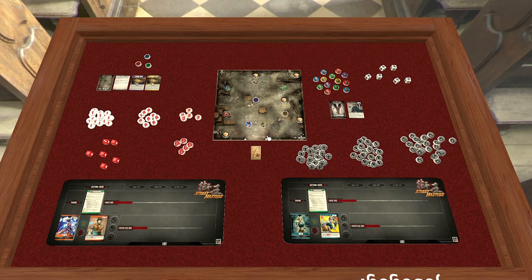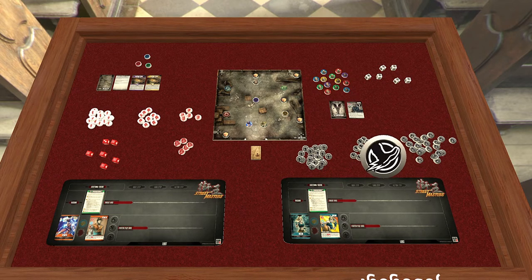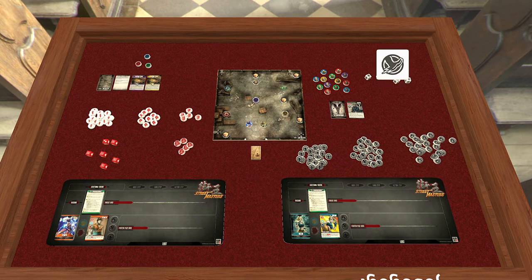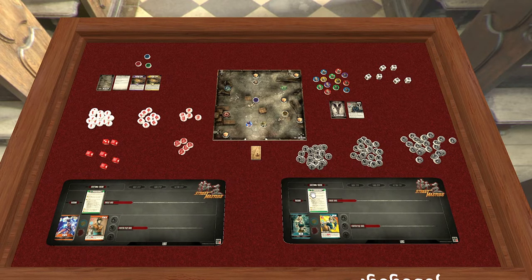Put everything else back in the box. Take out one of these big, beautiful stage tiles — it's got all this crazy stuff on it. Pop out the objective tokens, defense tokens, and damage tokens. You're also going to need dice. I don't think you need more than five or six white dice ever for anything. Five or six is about all you really need for both the white dice and the fighter dice. And you absolutely need the turn card.